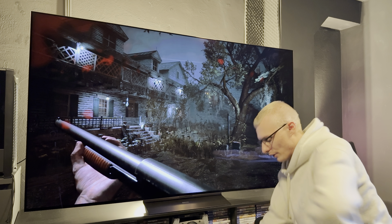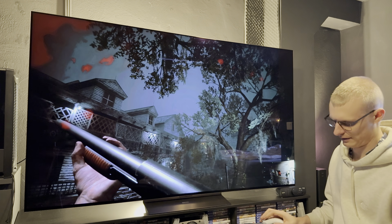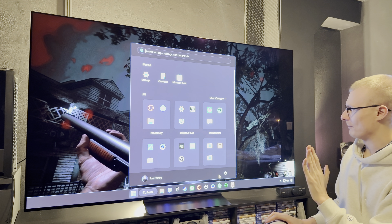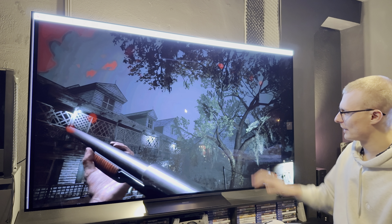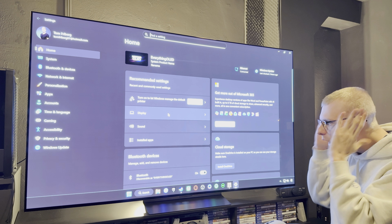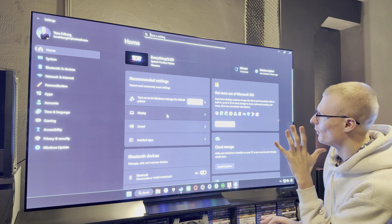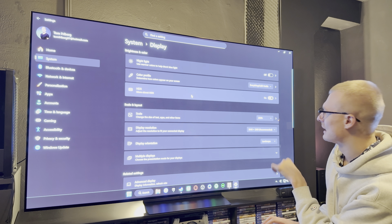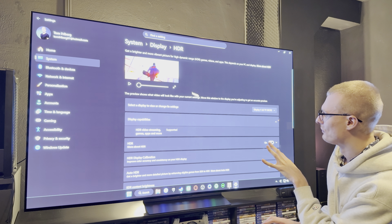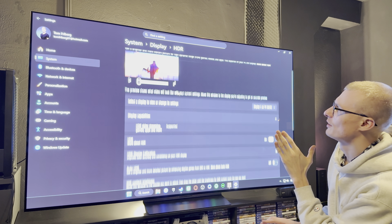Everything is adjusted — I'm not using any RenoX, nothing. Let's go out from the game; it's gonna boot up weird and become SDR, so we're gonna have to fix that. Go to display, make sure HDR is enabled, go into HDR, make sure auto HDR is disabled, and set SDR content brightness to 20 on the slider.